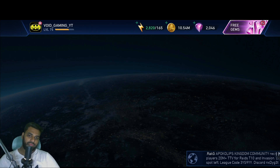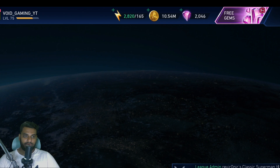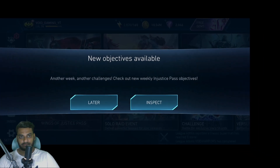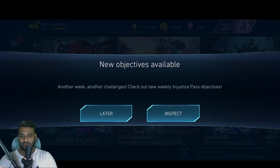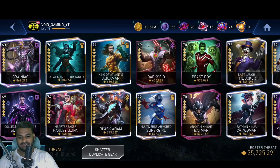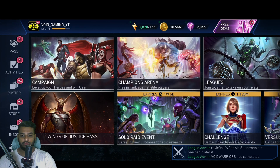The patch notes are released and we'll take a look at them soon enough. They were talking about the ascension thing — where we can upgrade our characters to above seven stars. Let's see what they've fixed; there are some bug fixes as well.